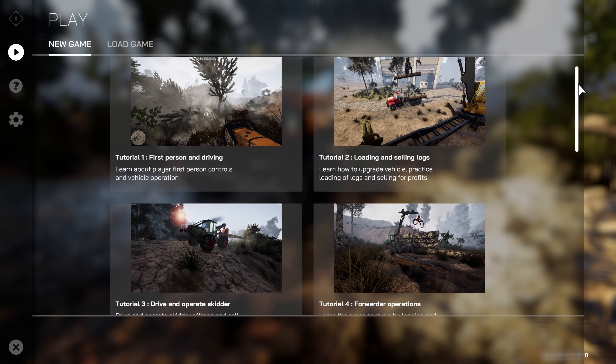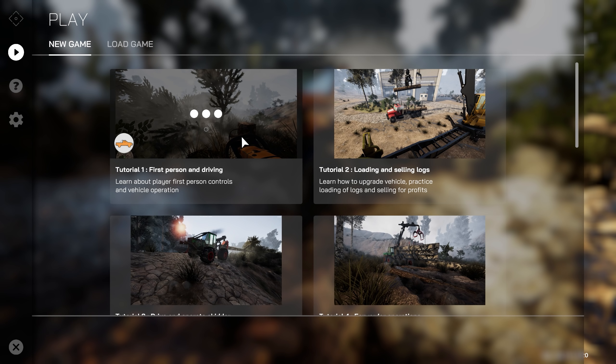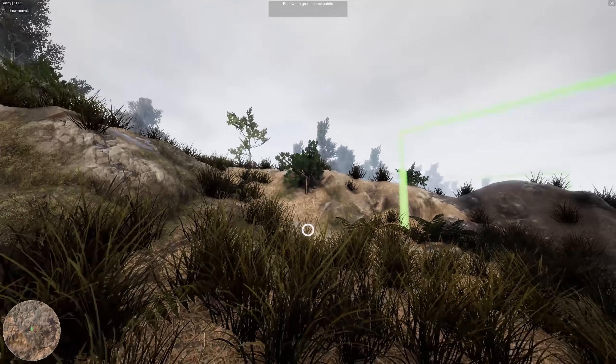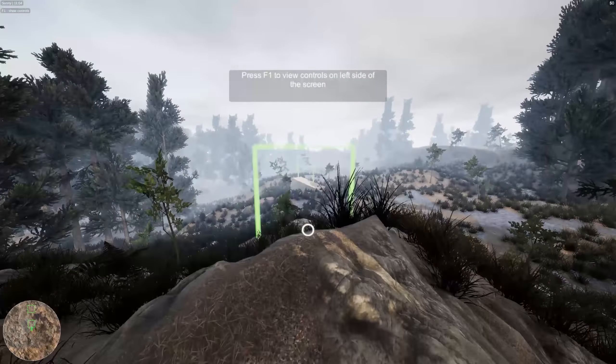So it looks like this game at this point is mostly just tutorials because the game is in pretty early access. So we're going to start with tutorial one, first person and driving. Let's do it. Lumberjacks are respectful to themselves and others. Well, I would hope everybody is respectful of themselves and others, but especially lumberjacks, right? So we need to follow the green checkpoint. Sounds good to me. We can view the controls — there's the controls right there — and we can jump.